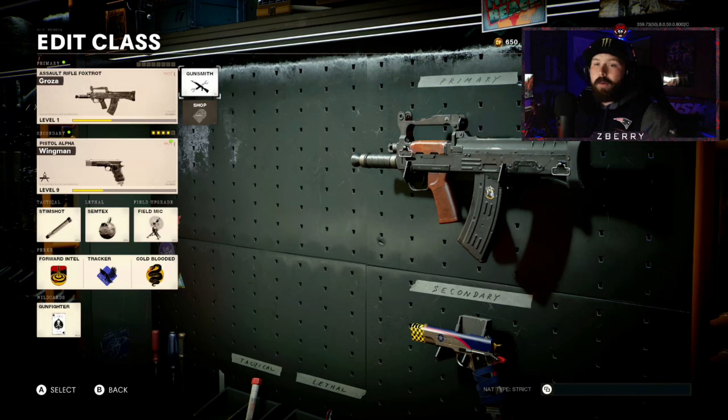What is going on everybody, my name is Zeberry, welcome back to the channel. Today we are checking out the new AR they have added to Call of Duty Black Ops Cold War called the Groza. It looks very similar to the other AR, the QBZ — that gun. It's got like the backward loading mag and the iron sights over the top. I am NOT a big fan of when they add wood to guns — there's a little bit of wood on it — so hoping a good variant comes out. I just have the gun itself with no attachments.